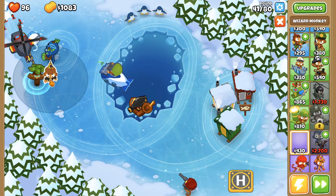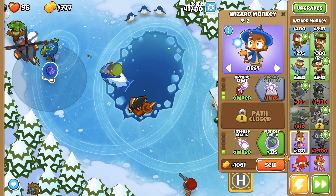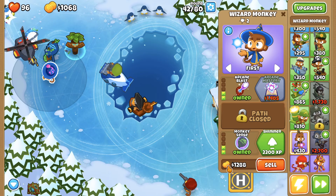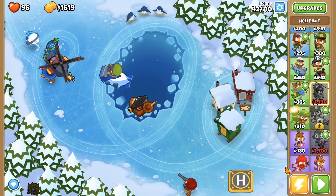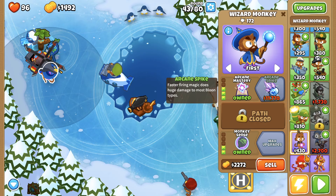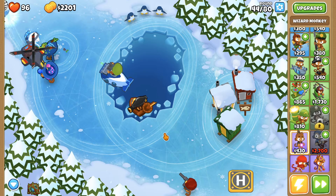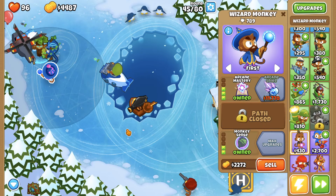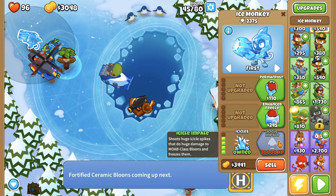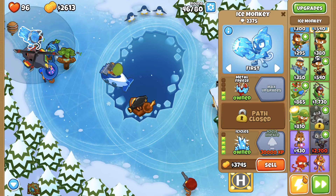Can I get a magician? I love these magicians. Let's get more camo detection going on. Regrow balloons — okay. Arcane mastery, faster attacks, let's get that. We're earning money really quickly. Let's get icicles — frozen balloons grow sharper icicles, that's really cool. Fortified ceramic balloons — petal freeze? Would that help with ceramics? I'm not sure, I'm still a little bit newbie at this game and just trying to learn these upgrades.